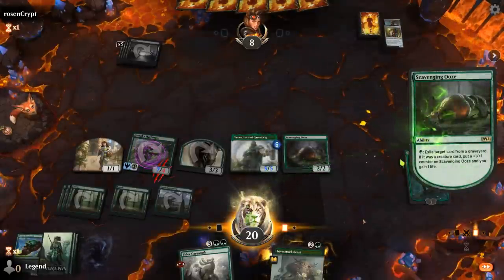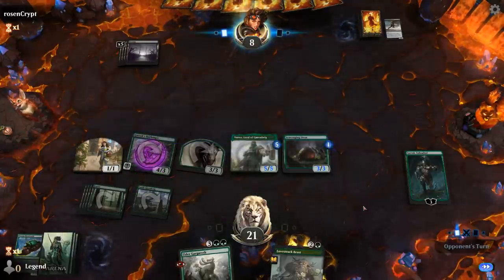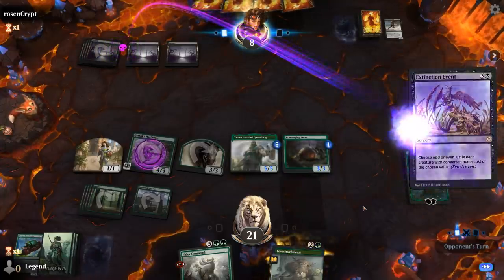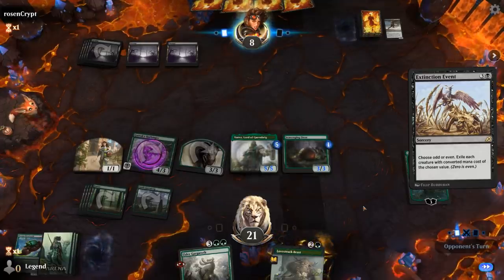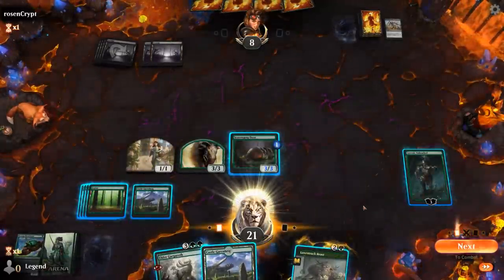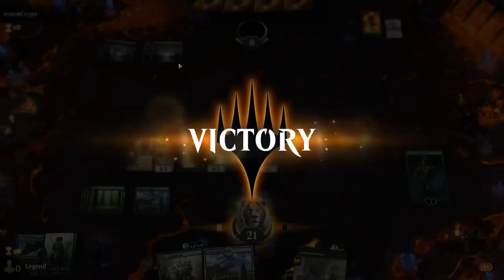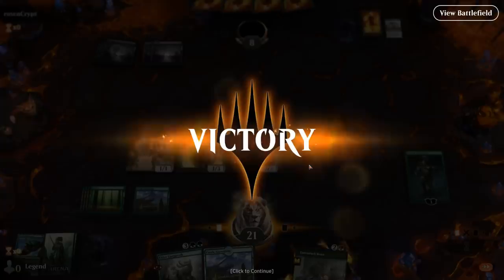We get to gobble up the Simulacrum, and our opponent is under a ton of pressure. Extinction Event — there it is — but it's only going to get rid of half our board. We can just activate Scavenging Ooze to seal the deal, and we could still pump with Garruk as well. Even if they had another Grasp of Darkness, they would still be in trouble. Sweet, on to the next one.